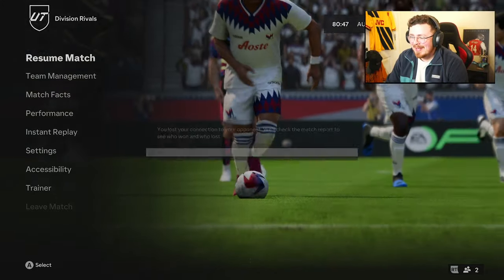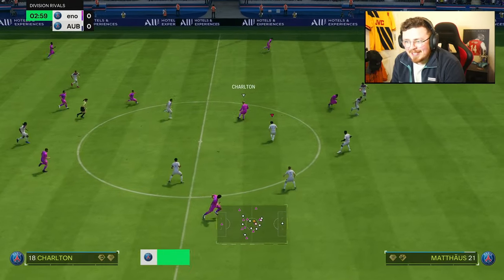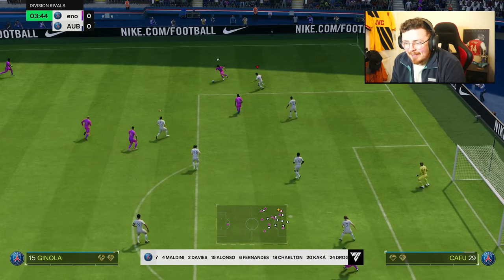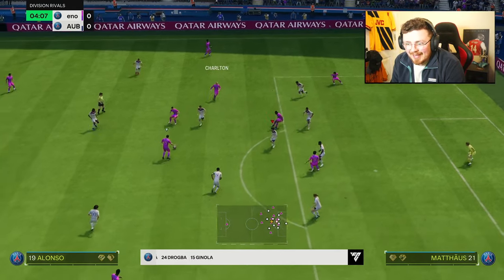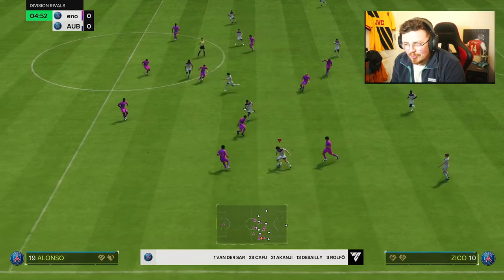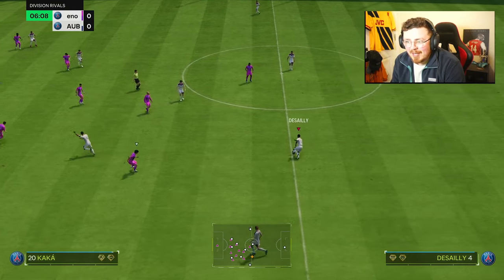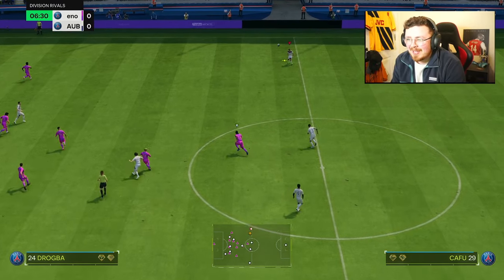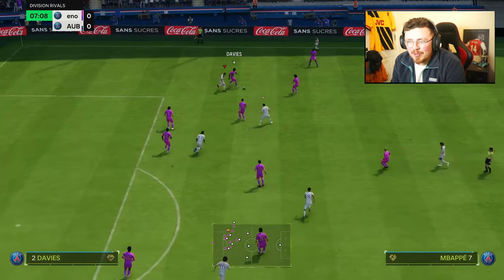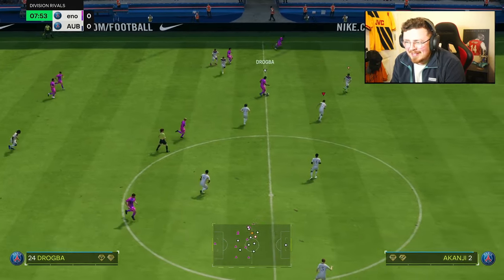Mbappino dispatches one top bins as well. One thing I'm noticing is I'm playing against a lot of Desai's — he seems to be in most games. I wonder if he's untradeable or if people are going out and buying him. Let me know if you're doing the evolution because you've got him in the club already or if you're splashing the cash. The Zico ping pass is honestly such a nice addition — if you've got ping pass on your center backs it can help quickly move the ball up the field, especially threading passes through your opponent's midfield.